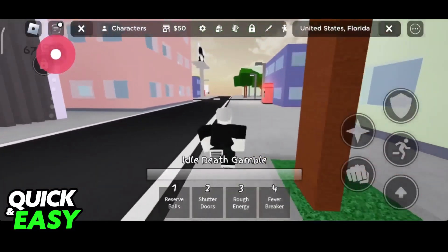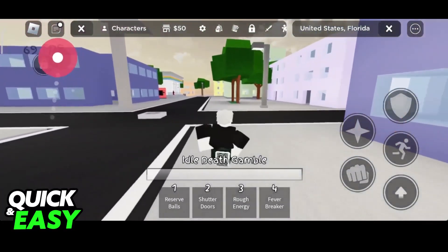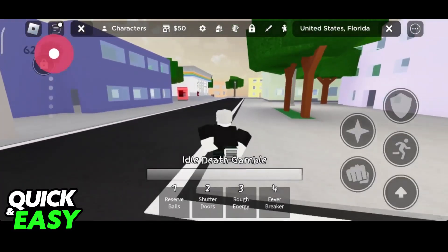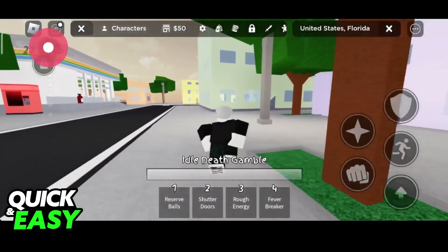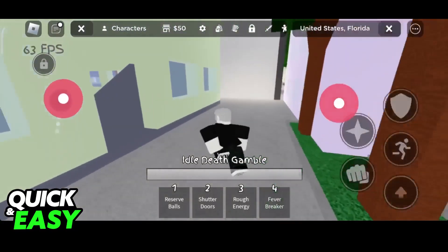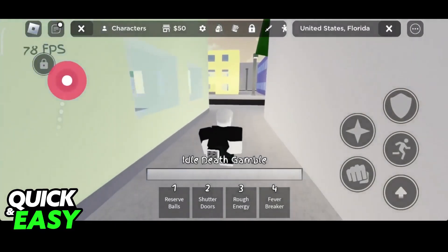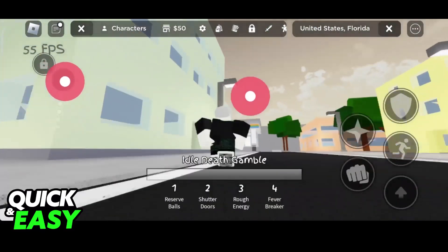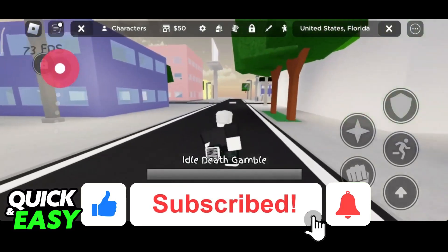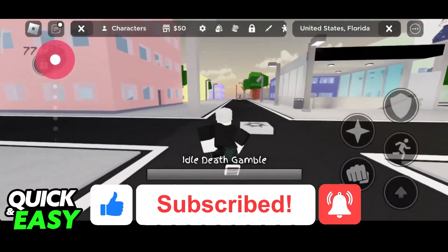I'm going to show you some gameplay here. I'm not the best, so I'm just going to be walking around and spamming these abilities, but you should get an idea of what all of your abilities do, and you will be able to play Hakari when you join Jujutsu Shenanigans on any platform. I hope I was able to help you on how to play Hakari in Jujutsu Shenanigans. If this video helped you, please be sure to leave a like and subscribe for more very easy tips. Thank you for watching.